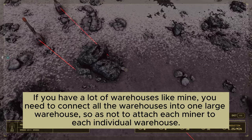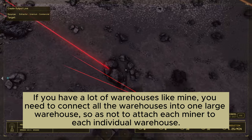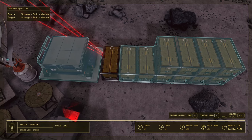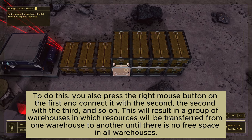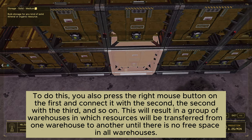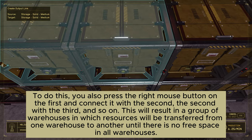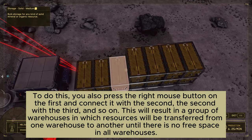If you have a lot of warehouses like mine, you need to connect all the warehouses into one large warehouse, so as not to attach each miner to each individual warehouse. To do this, press the right mouse button on the first and connect it with the second, the second with the third, and so on. This will result in a group of warehouses in which resources will be transferred from one warehouse to another until there is no free space in all warehouses.